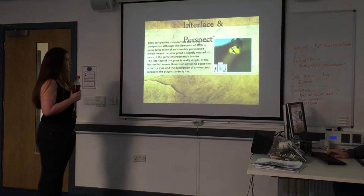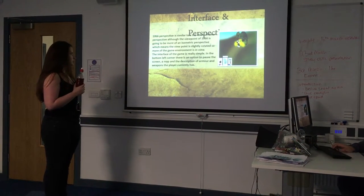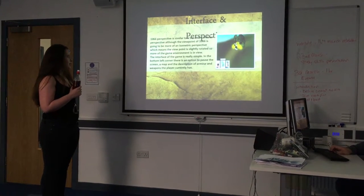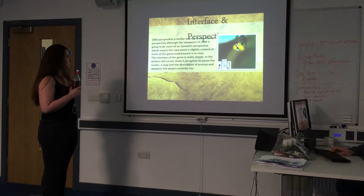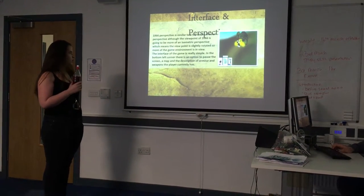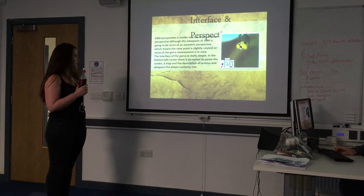The 1066 perspective is similar to a top-down shooter perspective, although the viewpoint is going to be more of an asymmetric perspective, which means the viewpoint is slightly rotated to show more of the game environment. The interface of the game is really simple. In the bottom left corner there is an option to pause the screen, a map, and the description of armor and weapons the player currently has.